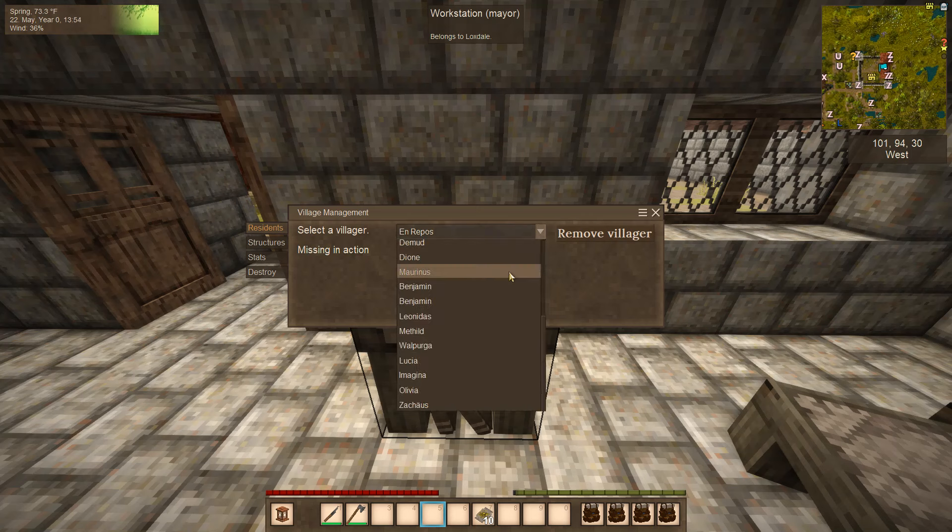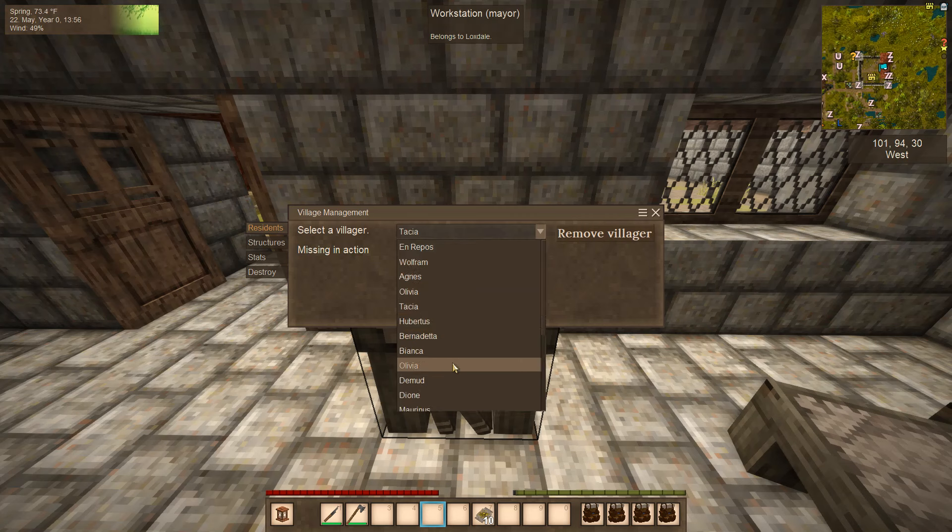I've got a lot of villagers here, but they're all missing in action. Before, there used to be information under each villager — where they slept, where they worked, where we could find them, their last location.